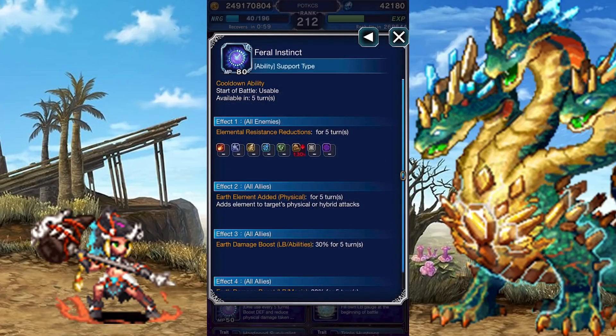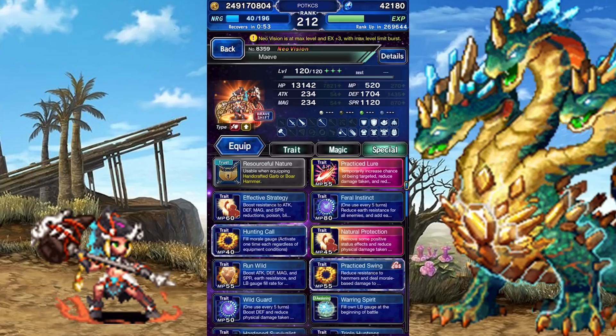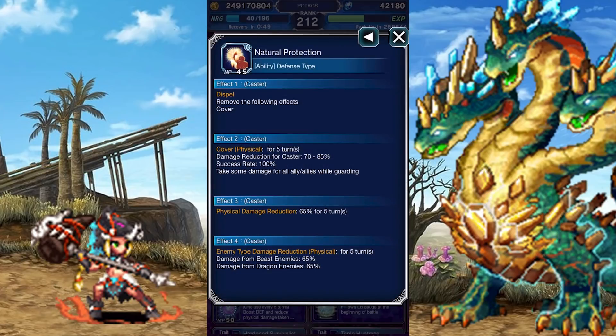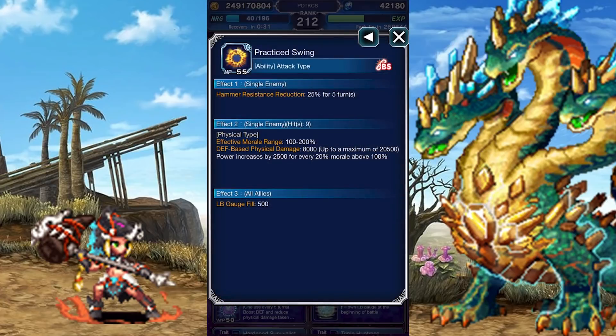Feral Instinct lowers the enemy's Earth resistance by 130%, imbues Earth onto your team, and then boosts their Earth damage by 30%. Hunting Call raises the morale gauge. Natural Protection removes any cover effects on Maeve, activates a strong physical cover, grants Maeve a 65% physical mitigation buff, and an additional 65% physical mitigation buff against beasts and dragons. Run Wild boosts the team's stats by 280%, raises their Earth resistance by 100%, and boosts their Limit Burst gauge fill rate by 200%. Practice Swing inflicts a 25% Hammer Imperil, deals defense-based physical damage that scales with morale, boosts the team's limit burst gauges with each use, and chains a Floating Strike.